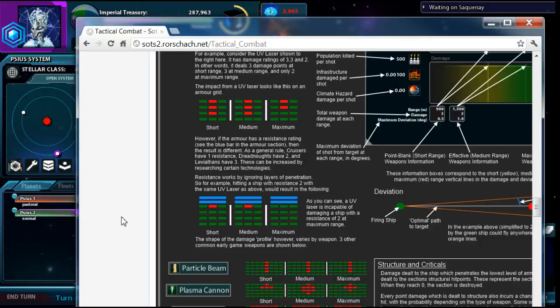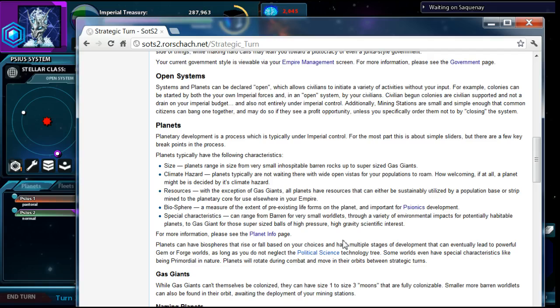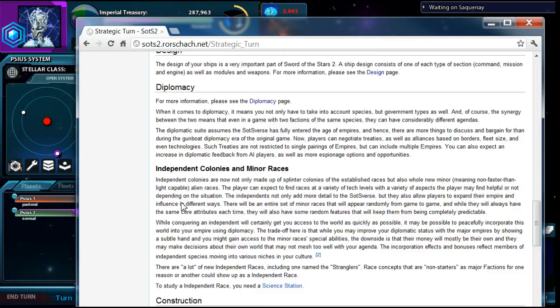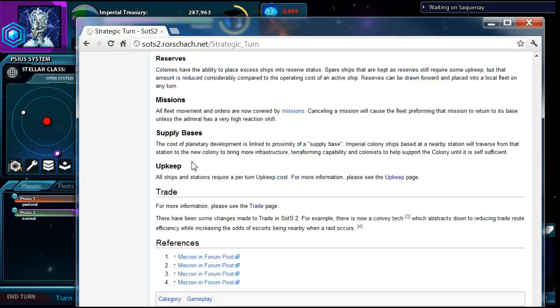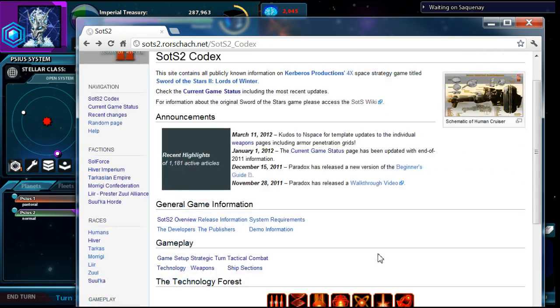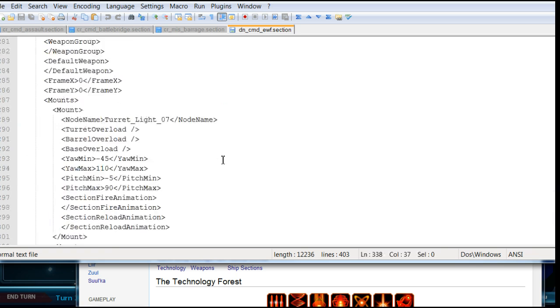There's more information here you can refer to. Back at the homepage, there's the strategic turn section — pretty up to date, I'm pretty sure this is all correct. It talks about everything in empire management and there are links to the trade section, the upkeep section, and all of that. Really the main thing the wiki is missing is the data mine information from those XML files — like what technologies are needed for which ship sections and all that.